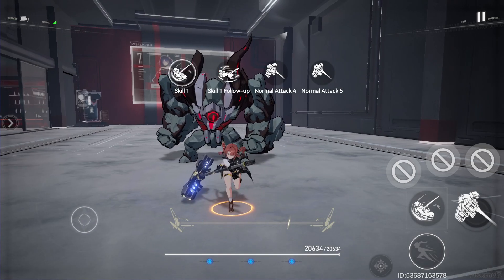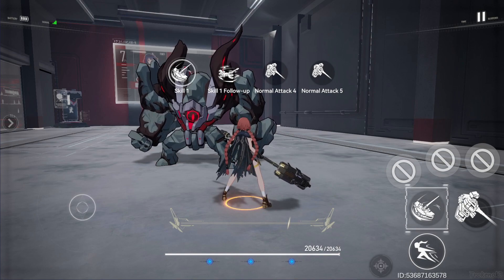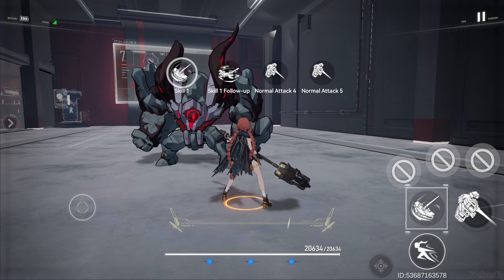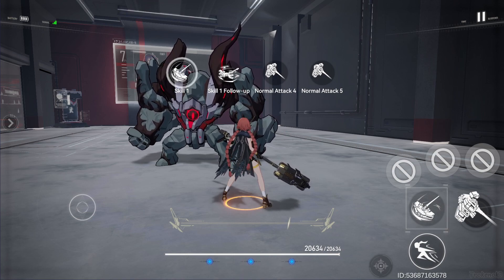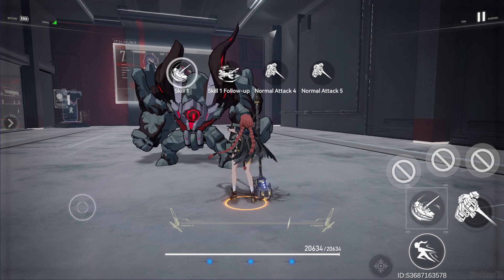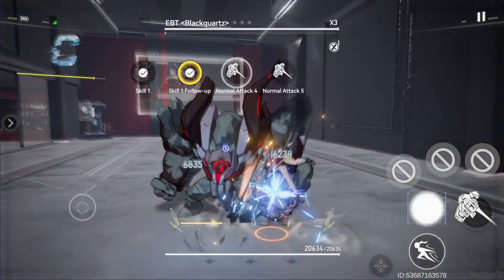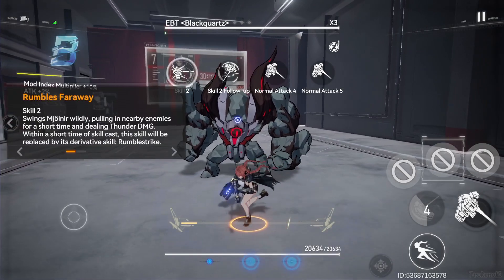For the skills, they're really straightforward. You go with Skill 1, and then the follow-up — you need to be a little bit fast about it because if you wait too long, you won't be able to hit the Skill 1 follow-up. Every time you use a follow-up, you go into the fourth and fifth attack again. So Skill 1, follow-up, then fourth, fifth, and you gain one trace back.